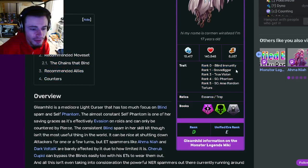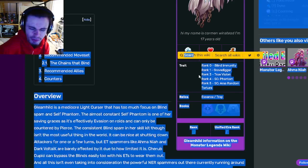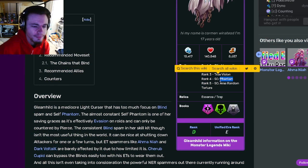So her traits are rank 0 Blind Media, rank 1 Gravedigger, rank 3 True Vision, and then rank 5 is Area Random Torture. If you're going to use this monster, definitely try to get her to rank 4 to get that Phantom.